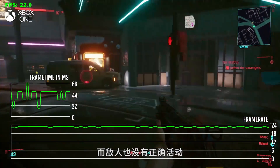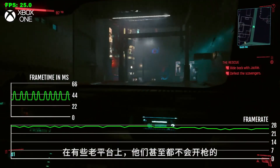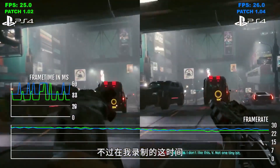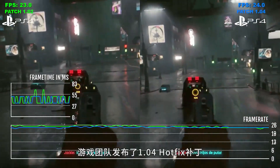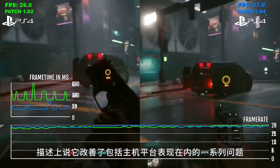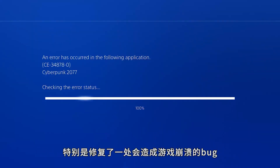And enemies just won't react the way they're supposed to—they won't even shoot at you on some of the older platforms. It's truly bizarre playing on the base Xbox One. Literally, as I was recording this feature, the Cyberpunk team pushed out patch 1.04. It is a hot fix, and it addresses a ton of issues, including performance and stability on consoles, especially that crash fix.